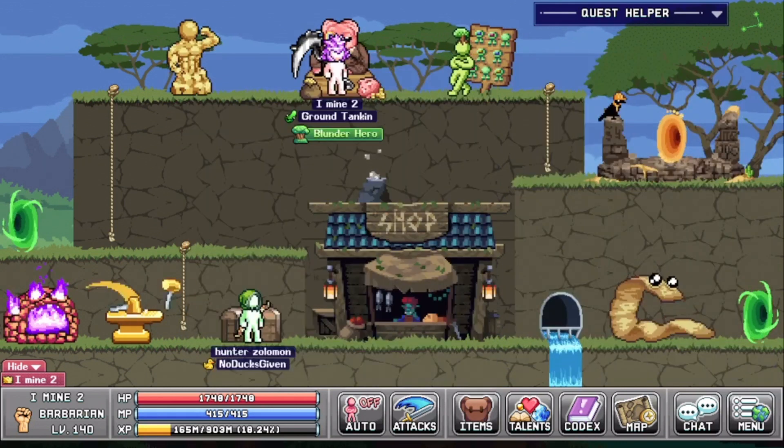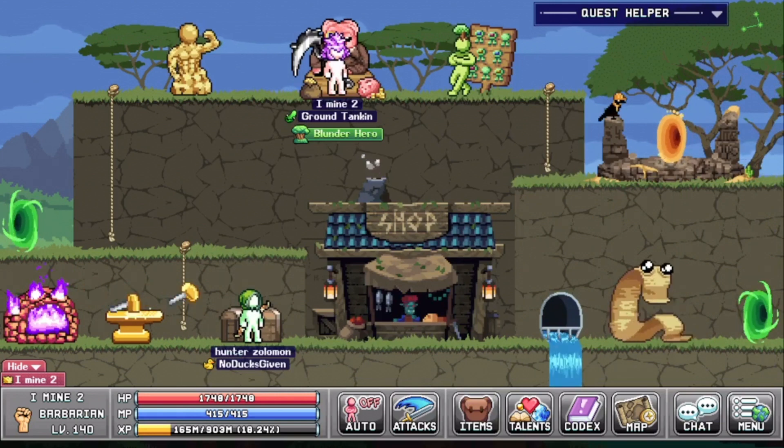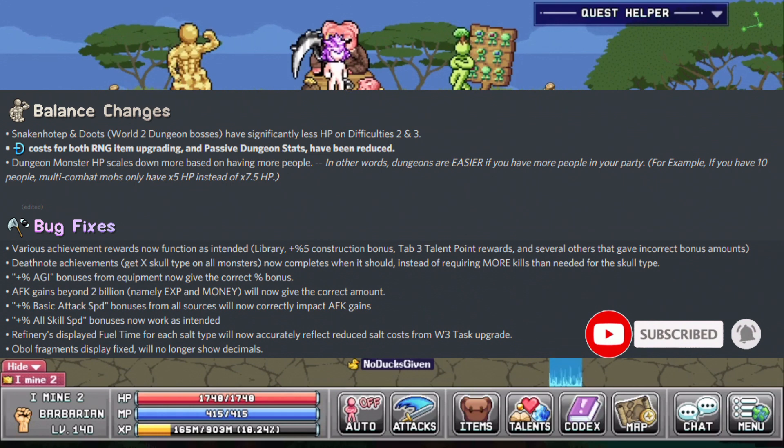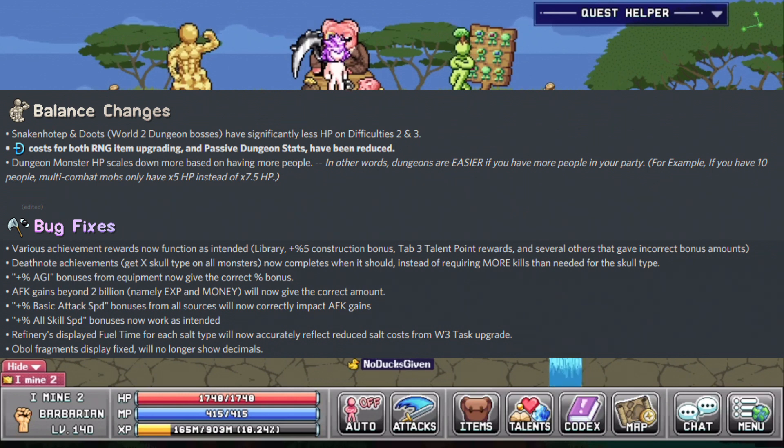He has also brought some balancing to the party dungeons where you will now be able to kill the boss faster if you're in a bigger party. In the previous update the boss used to scale with HP, so it would have more HP than if you were killing it solo. In this new update the more people you have in the party the easier it will be to kill the boss — we will be trying those during our live streams. He also fixed some bugs which were in game; I will post a screenshot so you guys can read them, and you can also check the description which shows everything updated in this patch.